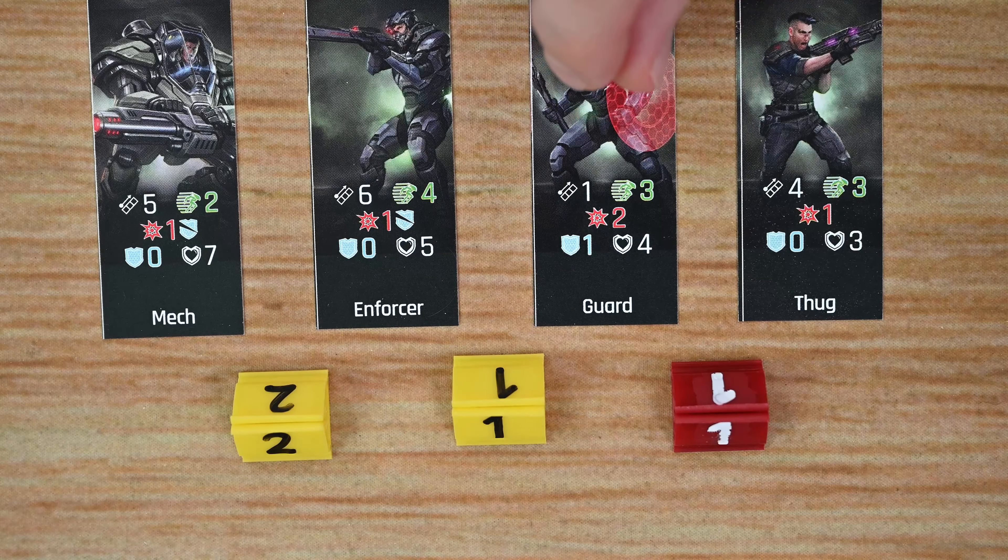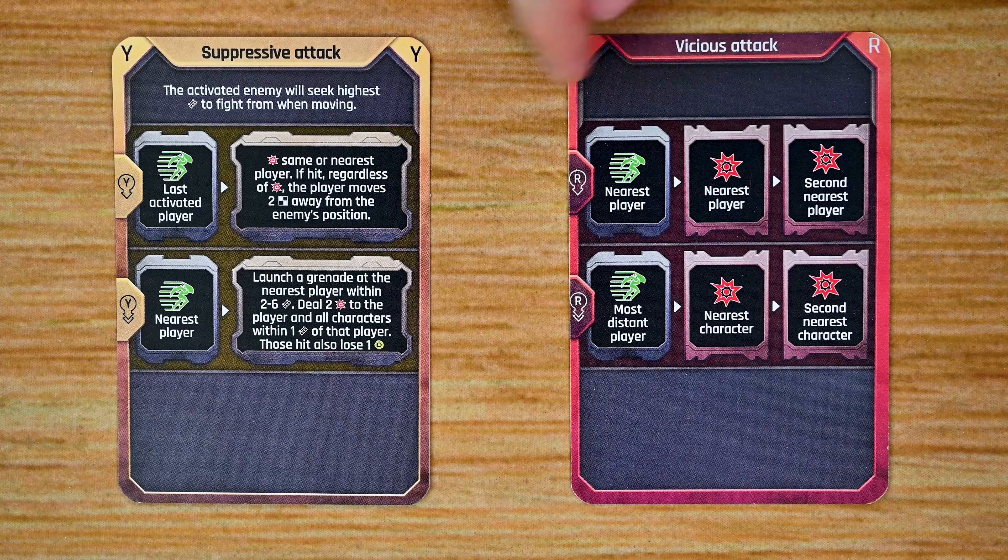Next are the Enemy Behavior Cards, or EBCs — there's a whole deck of these. During missions when you spawn enemies, the mission tells you which cards to pull based on the card's name. Some cards have an ability or effect handled when active, and then there are behaviors based on enemy initiative: the lowest initiative enemy activates and carries out those effects, then the next lowest, and so on, always starting with the leftmost effect and working right. These cards are double-sided, alternating between yellow and red sides as enemies activate — if only one enemy color is present, you stay on that side.